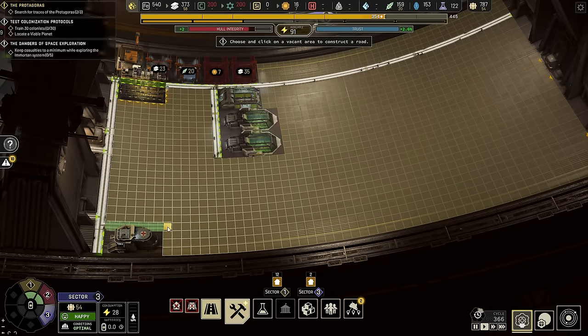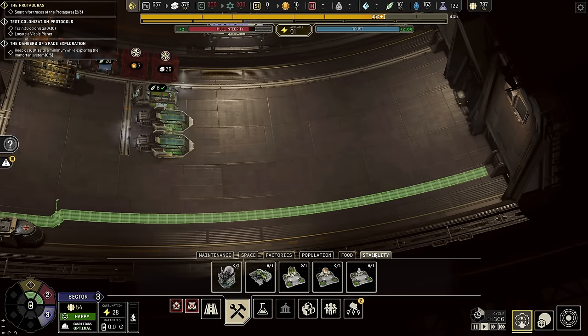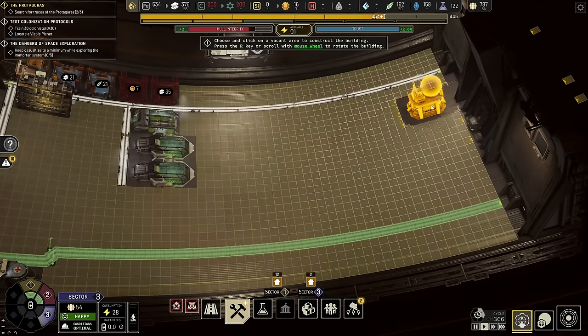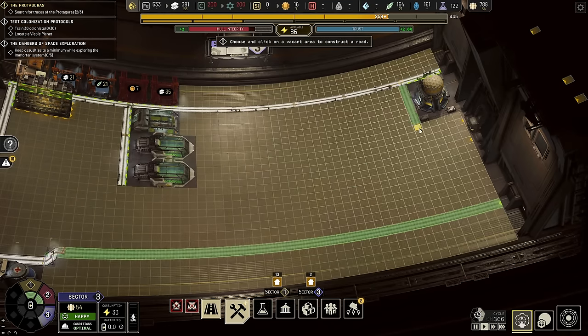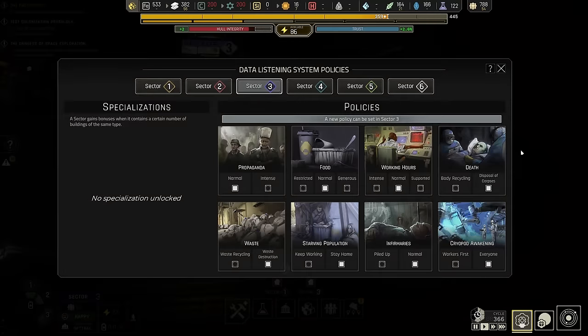All right, let's start with roads first because that seems like a great spot to start. We're going to bring our road out to one tile past this infirmary, then up a tile, then all the way to the far end. Next, we're going to jump into our brand new buildings and grab the DLS Center. The DLS Center will let you unlock our policies — they're sector policies, not ship-wide policies. We're going to put this up against the wall right here, bring down a road from there, then in one tile and then down to the end.